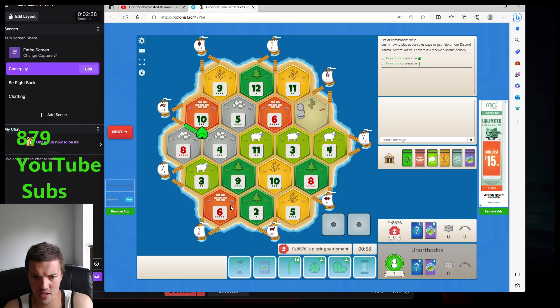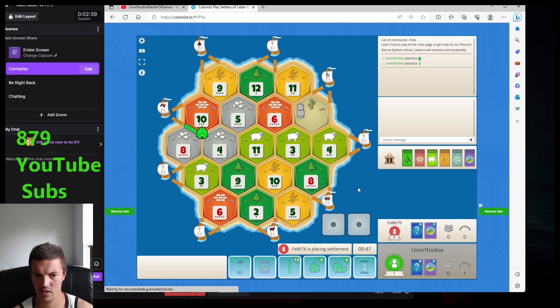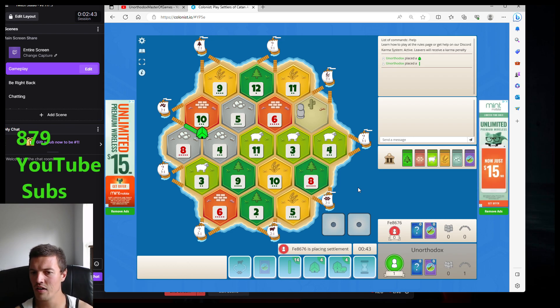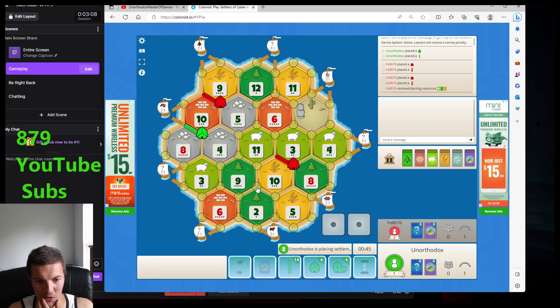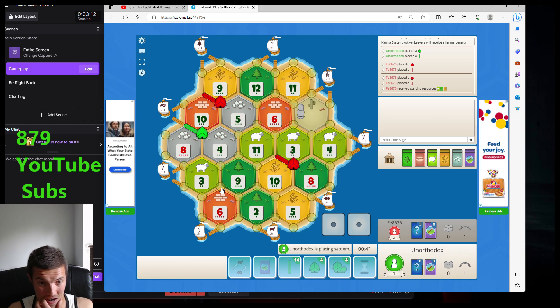They'll probably take 6, 9, 3 perhaps. Or they might just go 8, 5, 10. I would like 8, 5, 10. But 8, 3, 10 to touch sheep would not be bad either. Let's see what they do — they take 8, 3, 10. They listened to exactly what I'm saying. We also have the 3, 6, 9 because we have the port as well. So we could go 3, 6, 9 and quickly build to like 10, 9, 2 to touch wheat. I guess I started with the road and they want to battle me maybe to the ore port. Let's go 3, 6, 9 and see how that goes.